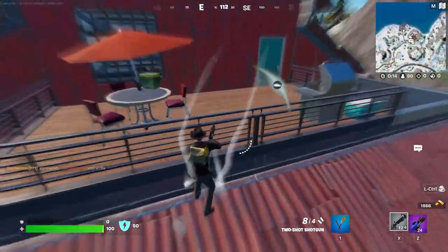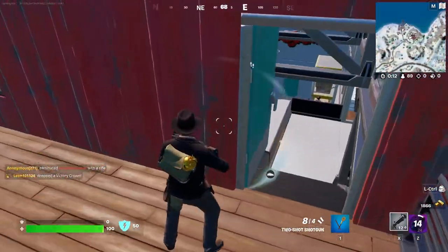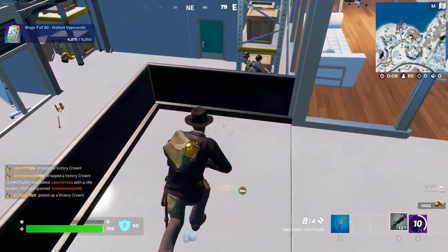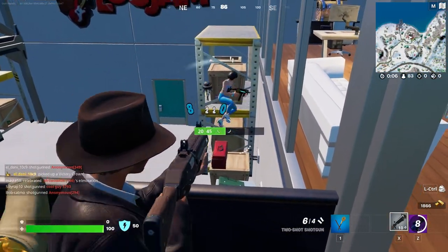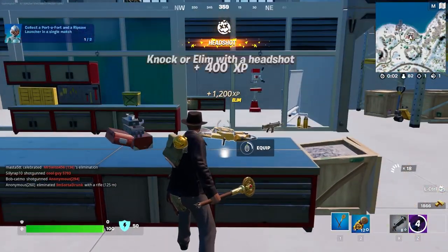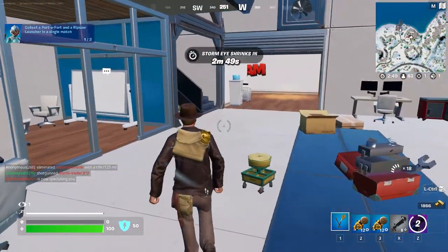Now once you're over here, since we already have our grapple gauntlet, all we need to do is grab one of these and run out of here. This is the difficult part because there's typically other people here, so we're just going to try and kill this guy so that I do not die, and then we're going to pick up another one just for safe measure.